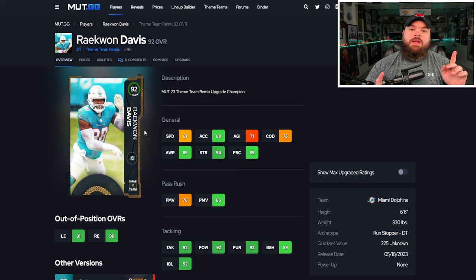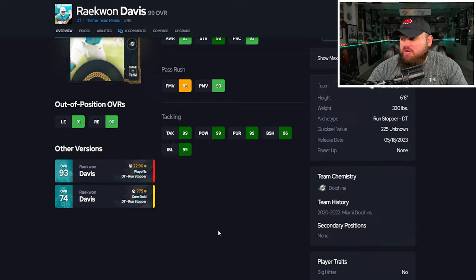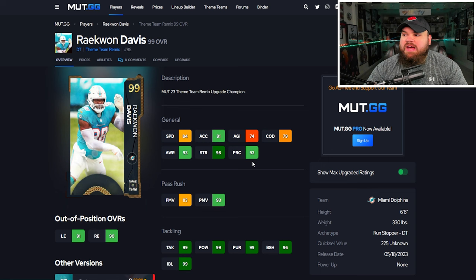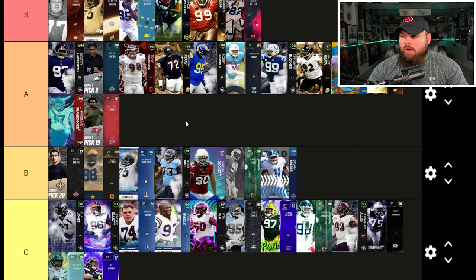After that we have all theme team remix cards. They start at 92 overall and you quick sell cards like Justin Jones to upgrade them to 99 overall. For Raekwon Davis at max ratings: he's 6'6", 330, 84 speed, 91 acceleration. Finesse and power moves aren't quite at 99, but block shed and impact blocking are great. He only has bull rush on yes, which is positive since he'll just use that 93 power move rating. Every theme team remix card has the same abilities: El Toro for zero, goal line stuff for zero, inside stuff for zero, and under pressure for zero. I like the inside stuff for zero, but I don't think Raekwon Davis is S tier — I'm comfortable putting him A tier.